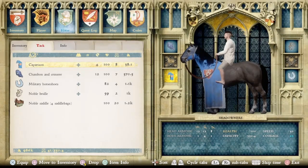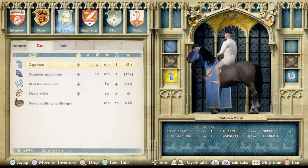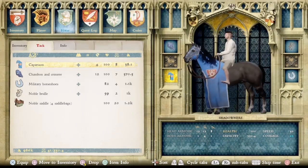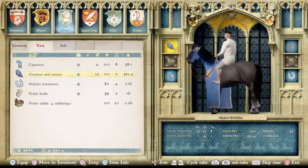Here we have another one. I've always found these Caparisons that just cover the front of the horse to be kind of goofy looking, but here's another one — the blue one. It features what I'm pretty sure is a scallops crest on the shield. That's one of the scallops shields right there on it, and then you can match it with a blue Chaffron and Crinnery.